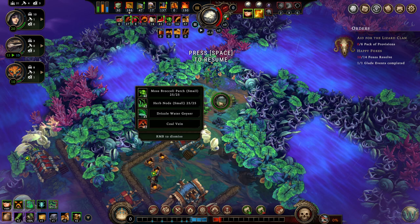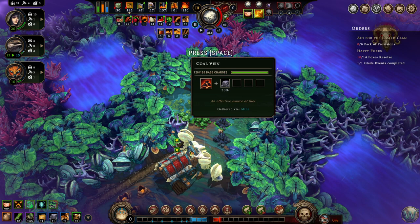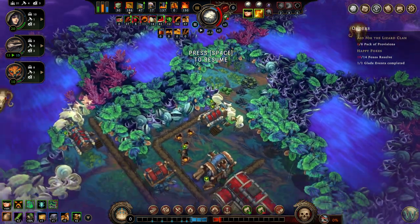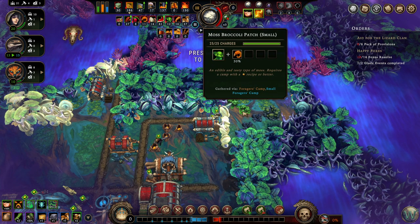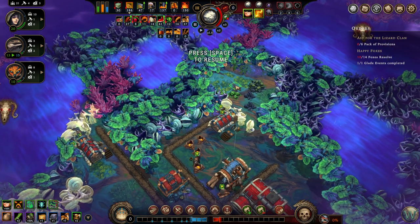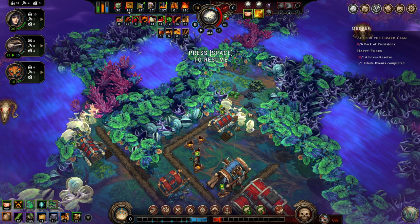Two patches of moss broccoli with 25 charges apiece, two herb nodes also small patches with 25 charges apiece, one drizzle water geyser, and two coal veins. Small patches are a single tile in size. The geyser is a 2x2 space, and you're able to build a geyser pump on it that will consistently produce that type of water. The broccoli and herbs are harvested by their respective camps — check out my previous tutorial on resources and gathering for details. We would build a mine on top of the coal nodes in order to mine that coal.